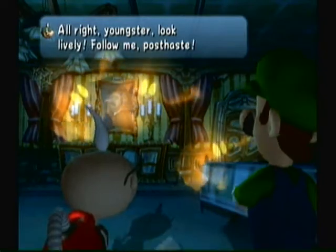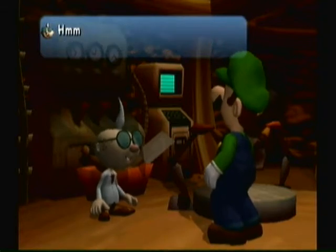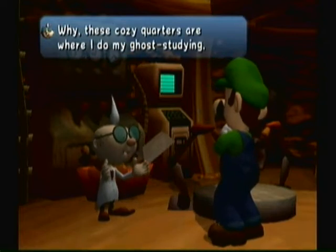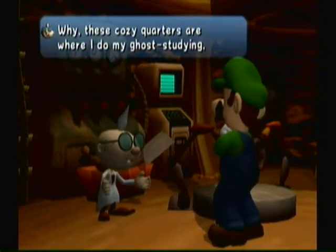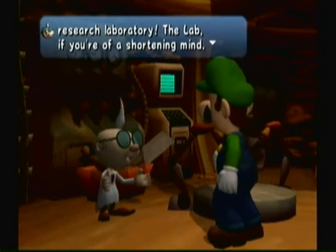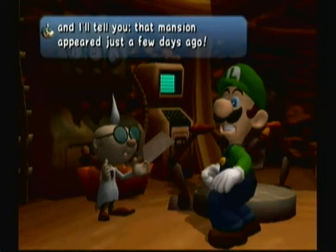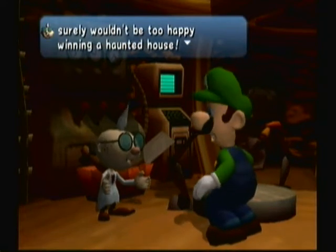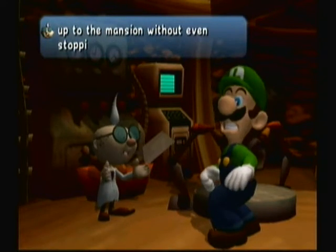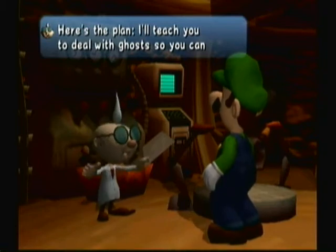E. Gadd tells Luigi to follow him. He says Luigi's name and that their paths were destined to cross. He shows us his cozy quarters — Professor E. Gadd's Ghost Research Laboratory, the lab. Basically he's just telling Luigi about where this is, the ghosts, and the mansion. The mansion just appeared out of nowhere, he saw Mario, and now it's up to Luigi to go save him.